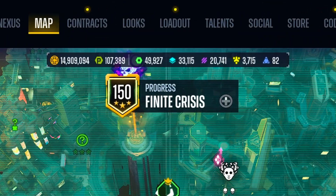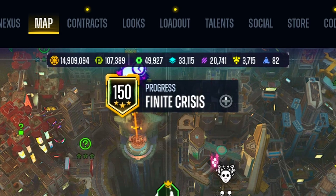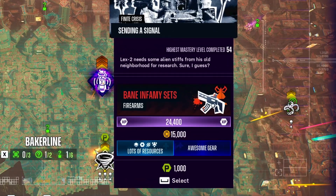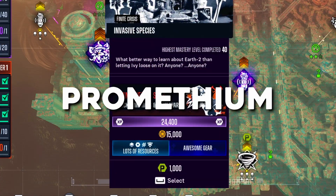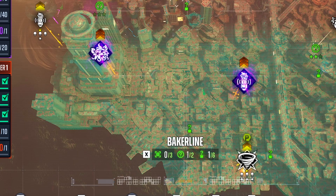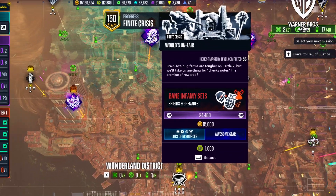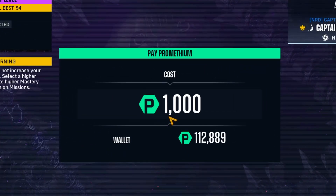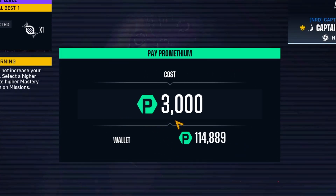Now let's jump into how to get a stupid amount of Prometheum. In Suicide Squad you'll notice a large number of resources throughout the campaign, but one of the most important currencies is Prometheum. This is an endgame resource you can gather by completing the main campaign, and it's how you enter activities like incursion missions, killing time missions, or even the mayhem missions. Each one requires anywhere between 1,000 and 3,000 Prometheum per activity.